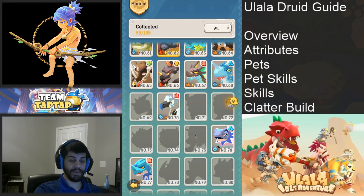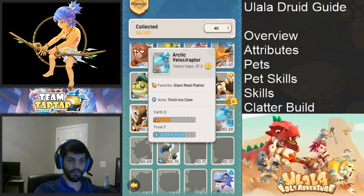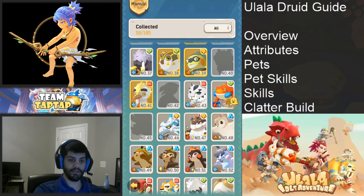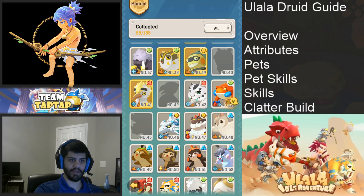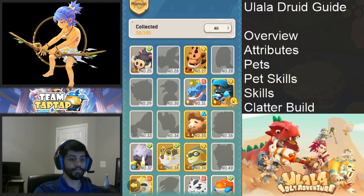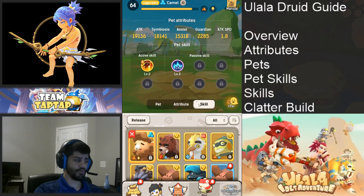Based on the manual you can see the velociraptor is really good, but you don't unlock that till much later. If you're a beginner watching this, the four marmots have always been my recommendation because they come in different types and they're all assist — same ones I recommended for the shaman. Let's move to pet skills.